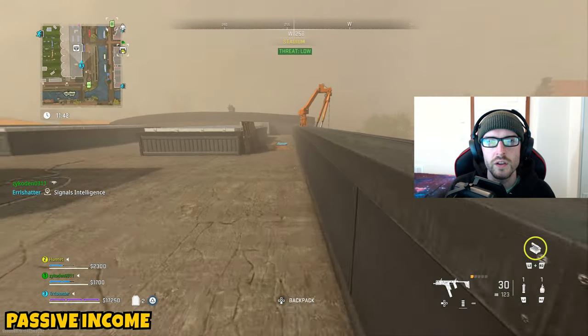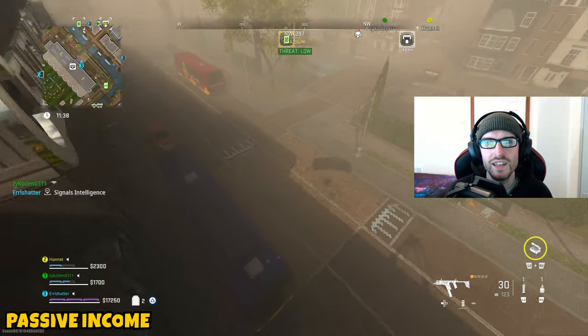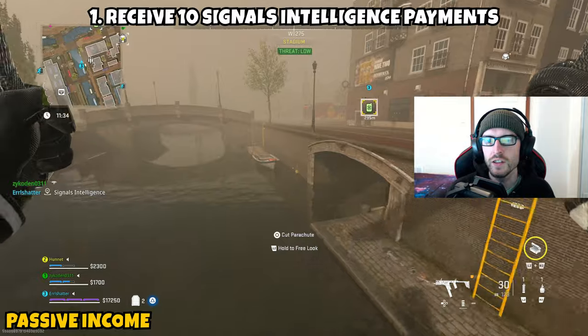This mission is going to be two parts and it's going to be sending us over to Vondel. Part one is asking us to receive 10 signal intelligence payments. In order to actually receive payments, you're first going to need to do the contract.